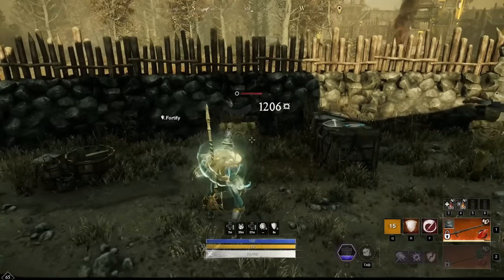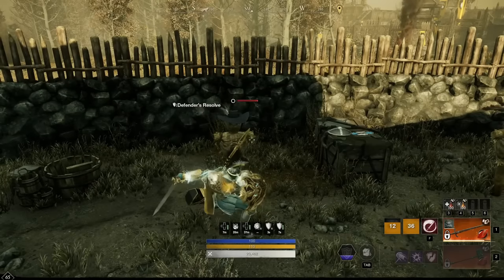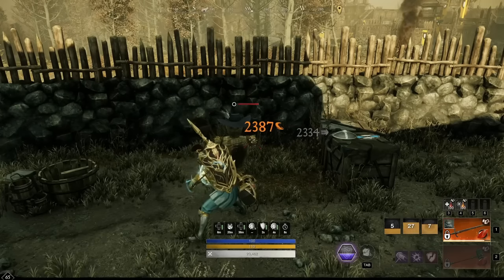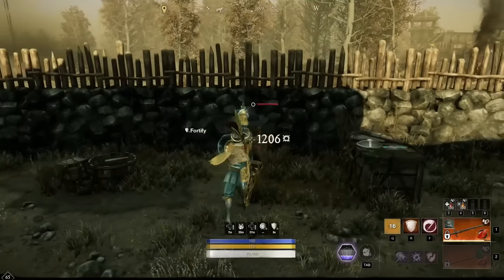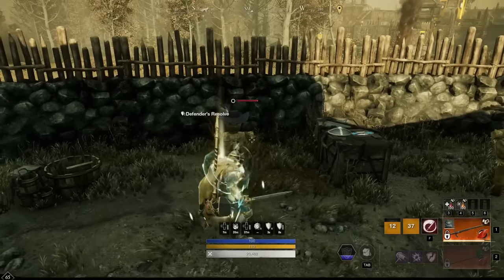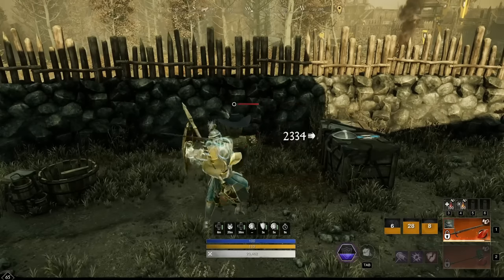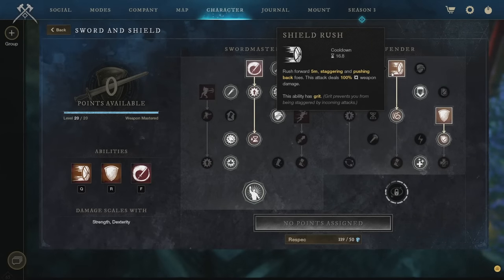For the Sword and Shield rotation: instigate combat with Shield Rush, charging through enemies to generate initial threat and proc Fortifying Shield Rush. Use Defender's Resolve to taunt everything in the surrounding area and further buff defense and incoming healing. Then use Whirling Blade when all enemies are stacked close to apply Rend, and light attack as much as possible to reduce cooldowns via Refreshing Move. Cast Shield Rush as much as possible — each use weakens enemies by 20% and grants you Fortify. Try to cast Whirling Blade as often as possible to maintain the Rend debuff.